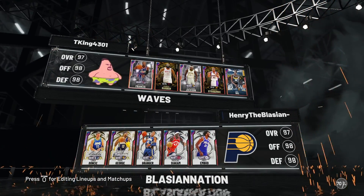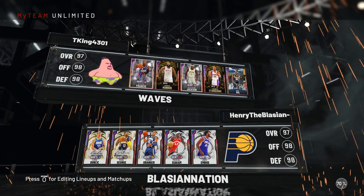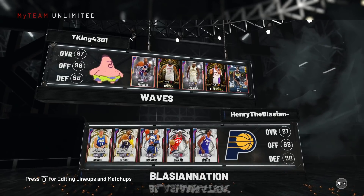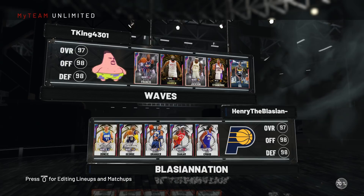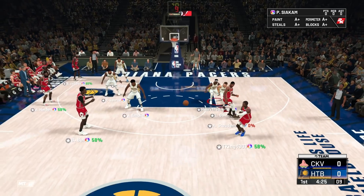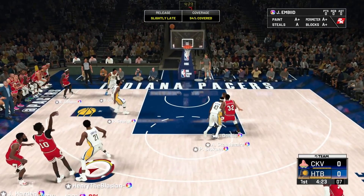In our matchup today we're looking at Steve Francis, James Harden, Steven Jackson, Amar'e Stoudemire, and Bul Bul. I got Paul George at the two and Granger at the three, but you can switch those up — it comes down to preference. Ladies and gentlemen, welcome back to another HTB gameplay.